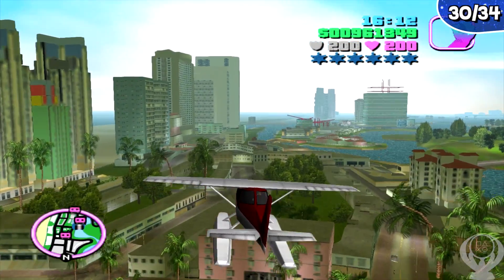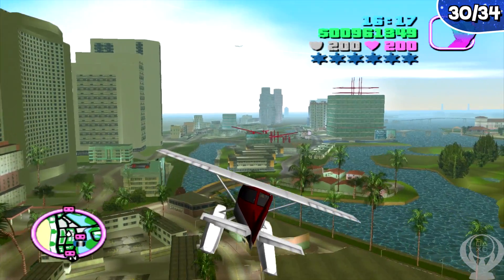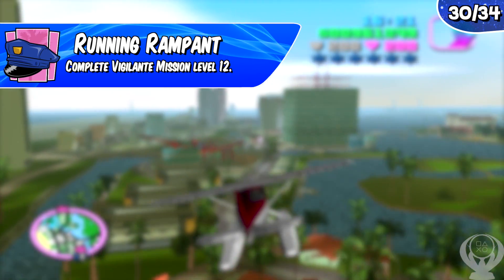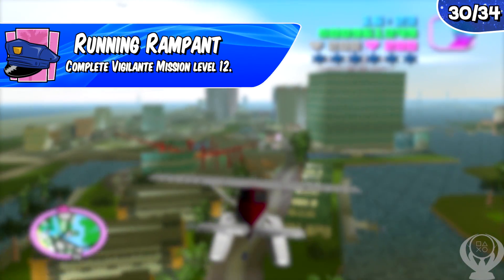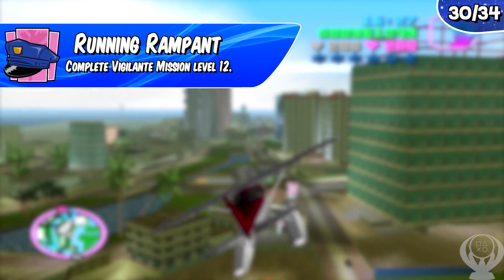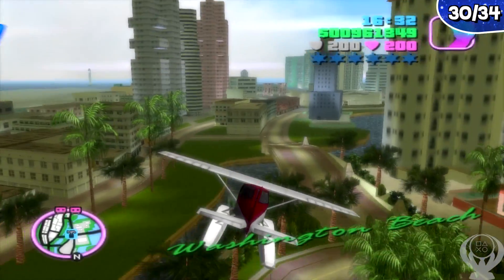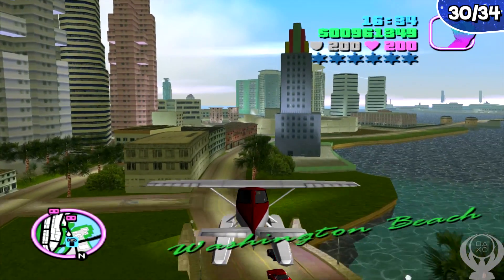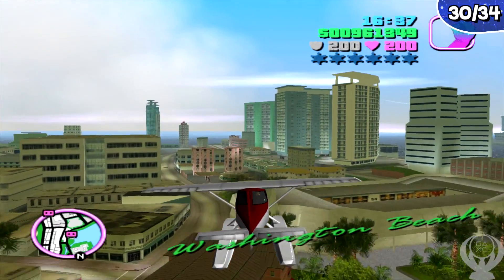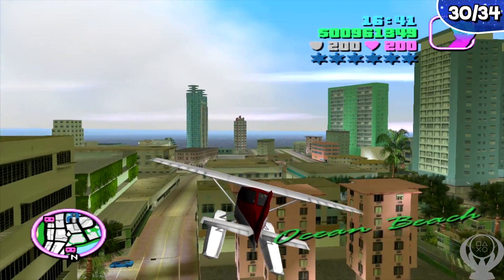Another mini-game is playing as a vigilante. The trophy Running Rampant requires completing vigilante mission level 12. Save this until later in the game when you have access to the attack chopper — you can run vigilante missions while in the chopper, making it about 500 times easier. You can blast to level 12 in about 20 minutes. It's extremely easy, so definitely save it until you have the attack chopper.